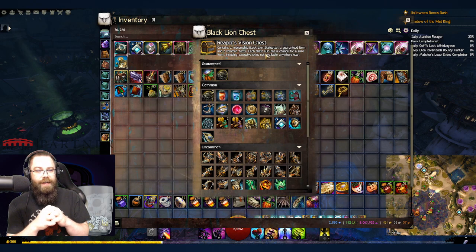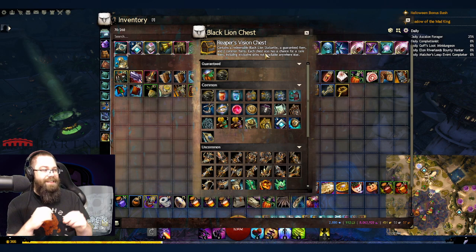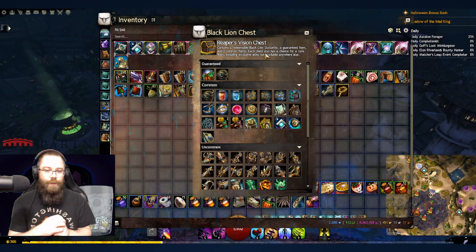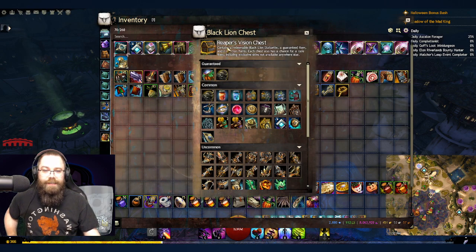The Iceberg Saga is coming soon, and the next elite spec beta is coming soon as well. Maybe World versus World alliances is going to happen — lots of stuff happening. Guild Wars 2 End of Dragons is February 2022. I don't remember the last time we opened black lion chests, but here we are.